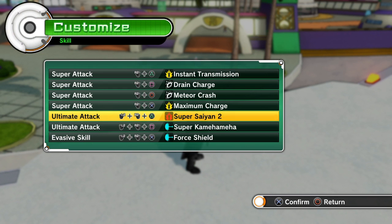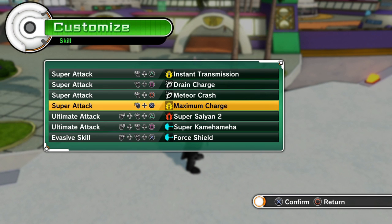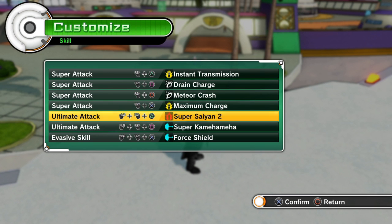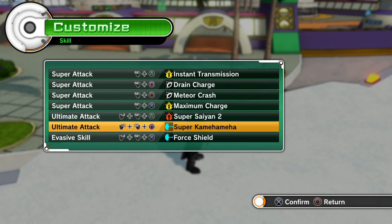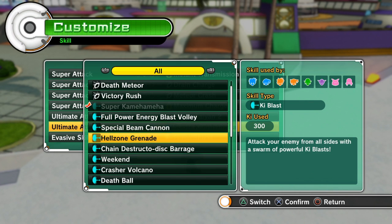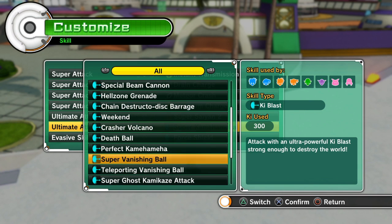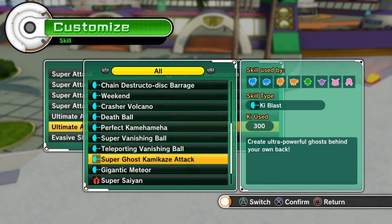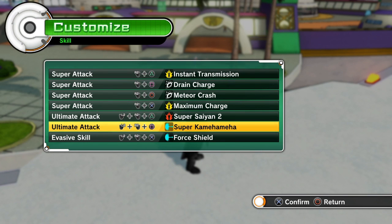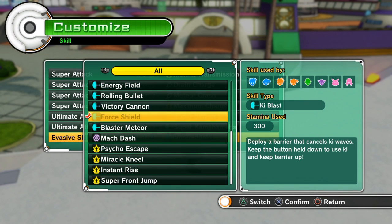As far as moves go, I fight how I fight so you guys will fight differently. This build is geared for PvE. You want to have maximum charge, go Super Saiyan because you're blasting. For ultimates I'd recommend the Super Kamehameha, Hellzone Grenade, Death Ball, Super Vanishing Ball, and Teleport Vanishing Ball — there are a lot of good ones to use.